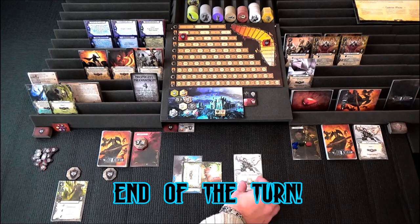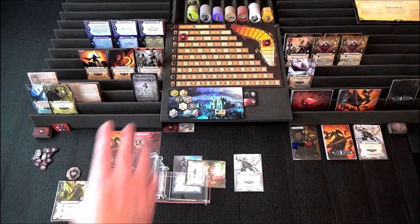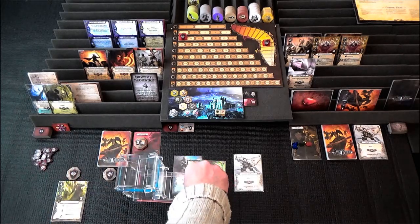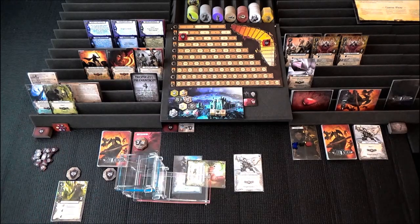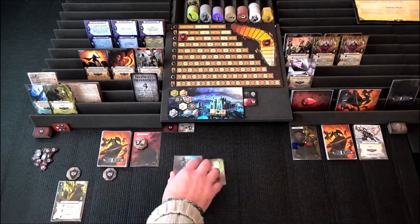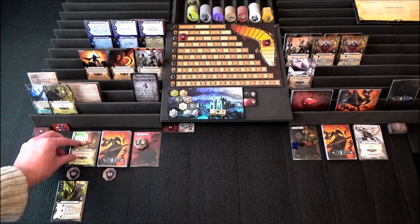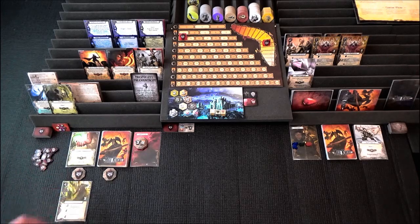We've got to re-roll our mana die. And we get a white. So we've got a white, a green and a red. We'll do our cleanup. We've used three cards as well, so we are up with the dummy player.